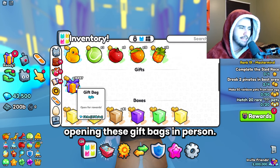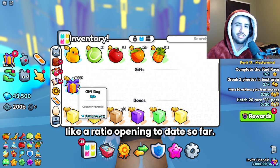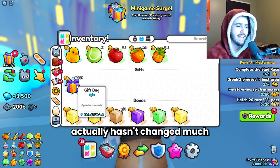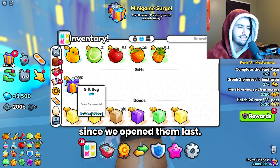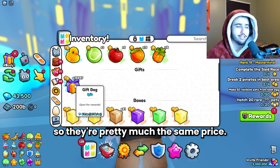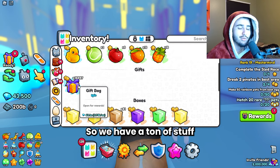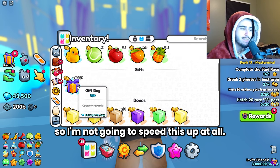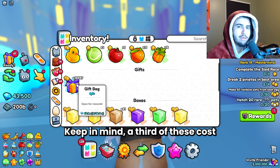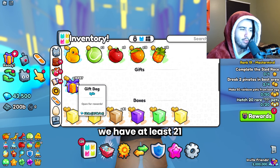This is my second time opening these gift bags in Pet Simulator 99. Our last opening went very well — I think it was our best ratio opening to date, so we're going to see if these are still as valuable as they were back then. The price hasn't changed much; they used to be about 3,800 diamonds and now they're 3,700, so pretty much the same. We have a ton of stuff to go over, so I'm just going to cut through a third of these and check in. Keep in mind, a third of these cost about 21 million, so I hope we have at least 21 million worth of stuff next time.